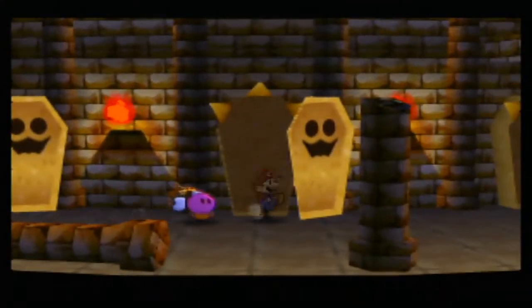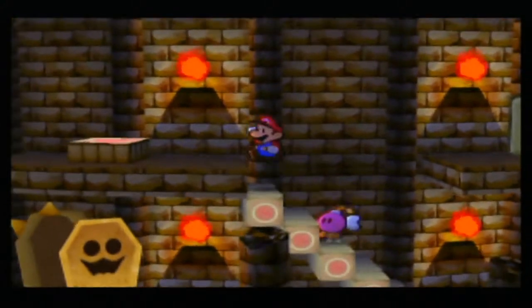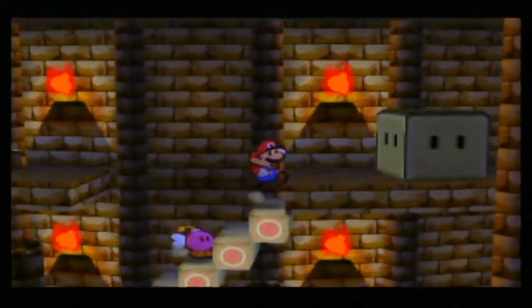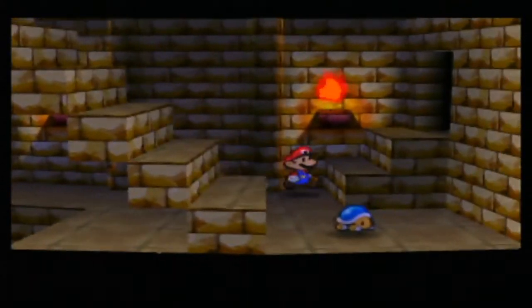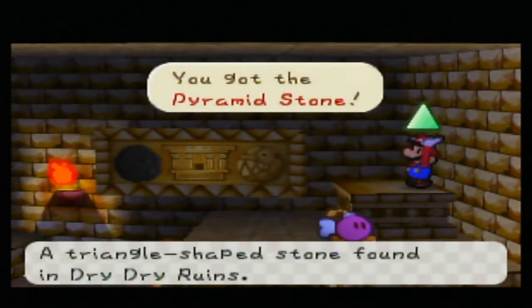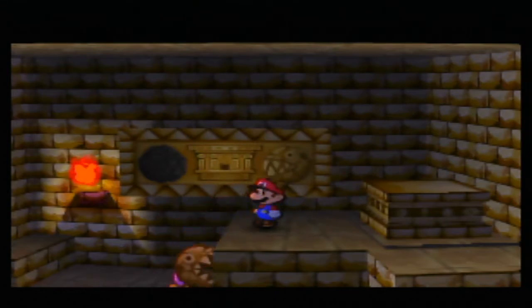So let's make our way there. Another really short switching block puzzle — or teeter-totter, seesaw, I'm not sure really what to call these. But anyway, we got an artifact — a strange artifact found in Dry Dry Ruins, maybe of some use later. And in here, door seals and a stone chomp drops. We got the pyramid stone, a triangle-shaped stone found in Dry Dry Ruins.